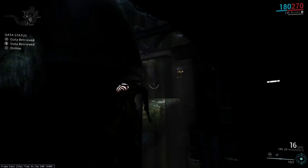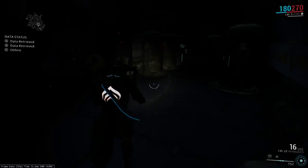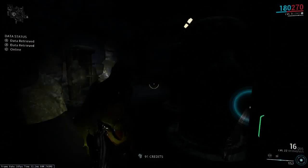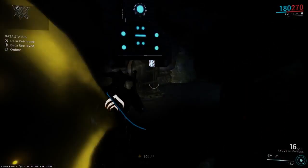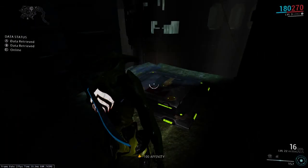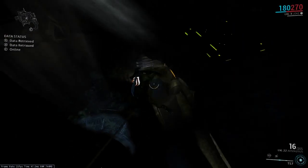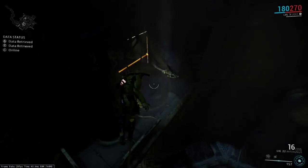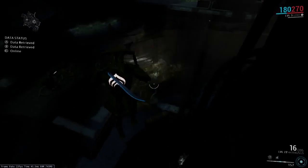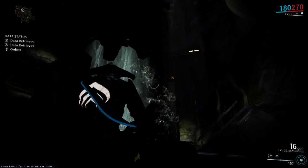So there you have it. Is that the only way you can do this vault? Of course not — there are always many, many ways to do the vault. There's this little room up in here. Let's just drop back down and see what we can accomplish by dropping all the way back to the start. I'm trying to do this another way by interacting with some more objects.